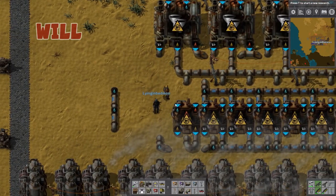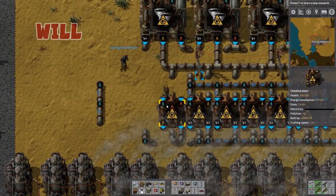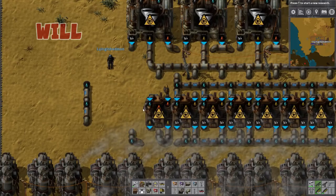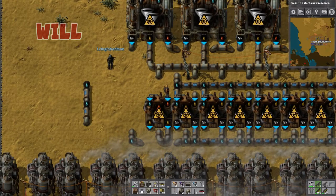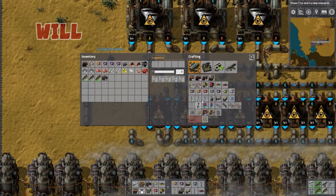That would do it. That happens with the underground belts a lot, but with the underground belts you've got three different versions that you can use to sort of connect them together so they don't do that. Can't do that with pipes.